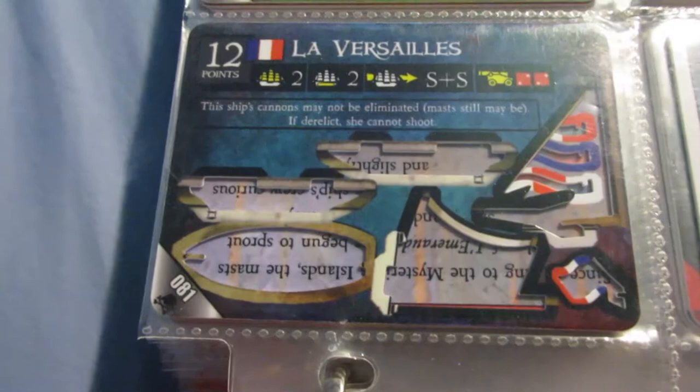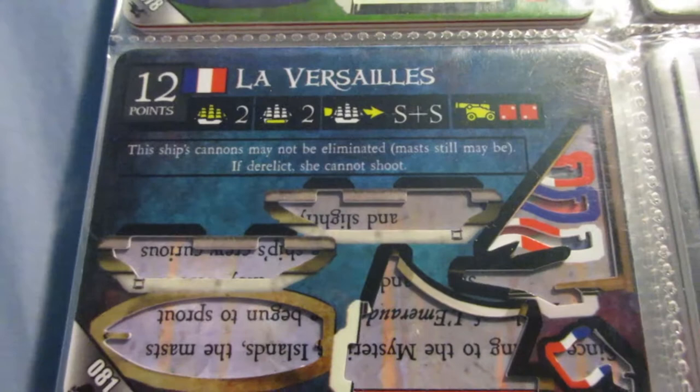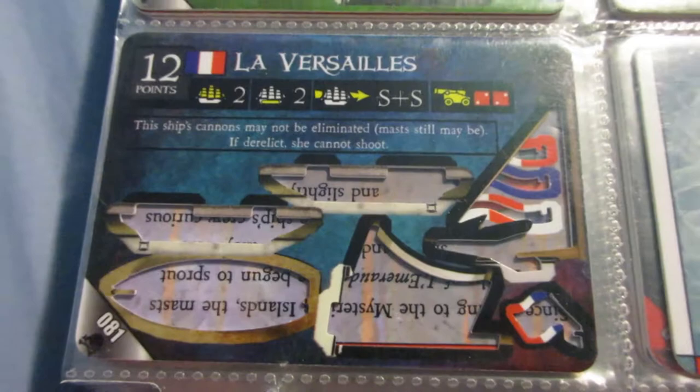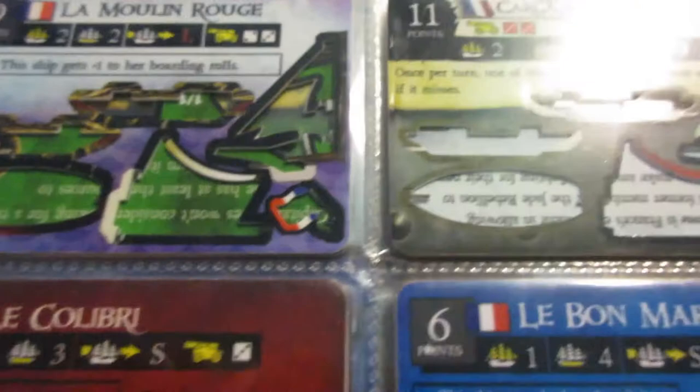The Versailles - similar to the Mont Blanc, she has a good ability but it's way better on larger ships. The cannons can't be eliminated if derelict, but she cannot shoot, and that's only going to be useful if she has an oarsman and is derelict or has one mast left. So the ability doesn't really help her out due to her size, and it also drives her point cost way up - almost the same ship as the Mont Blanc really. The Belonus looks basically identical to the Saber - pretty much the same, just a slightly different ship type. This is an example of reverse power creep - just about one set later you have a ship that's the same, except one of her guns is worse and there's one less cargo space. So as the sets went on, the quality of the ships generally declined.